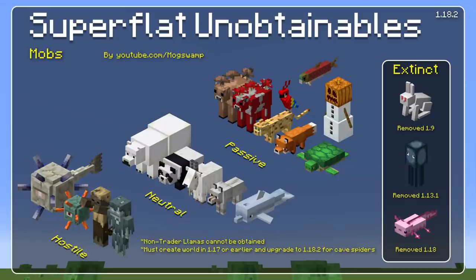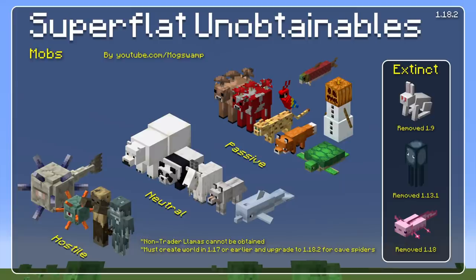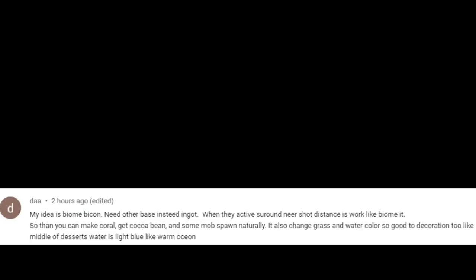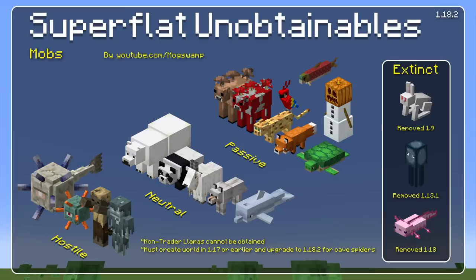I'll admit there are only a couple of mobs I'm actually sad that I can't get — parrots because it would just be fun, and wolves because it's fun to have a pet dog. Most of these aren't super necessary so it was pretty hard to come up with ideas for how to incorporate them. And really most of these would be solved by just giving biomes to Super Flat, but that would be a really short video. One comment suggested a special biome beacon that would change the biome around the beacon — that would be a cool way to do it. But I still want to come up with a unique idea for each mob.